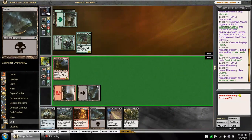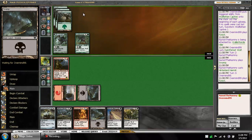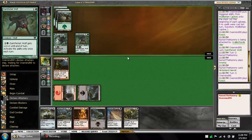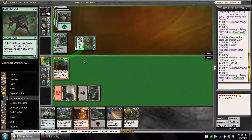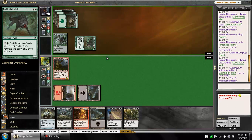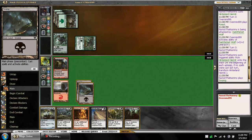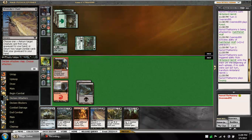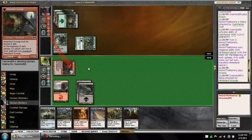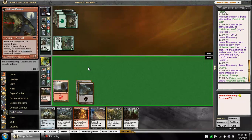So aggro green — green something? Mono green. Can't afford to block, unfortunately. He might just pump anyway. No good. Luckily for us, our guy flips and he's forced to block. Glad to make that trade. Perfectly fine with that.